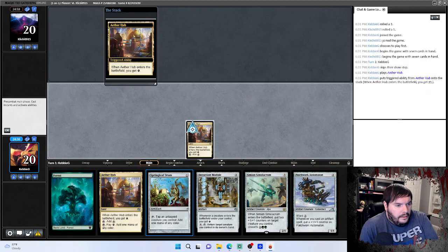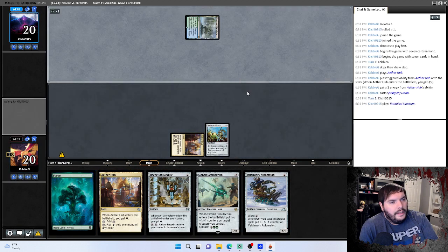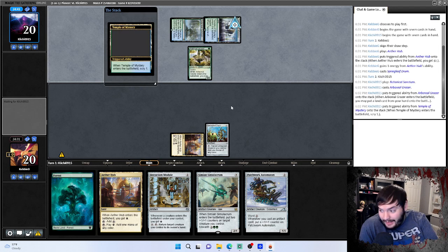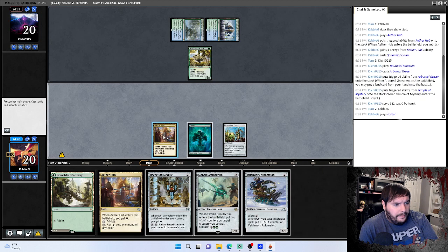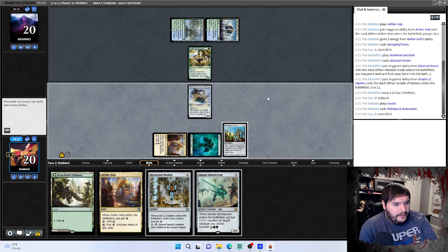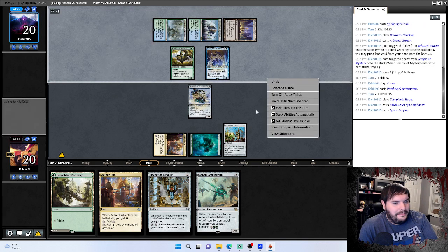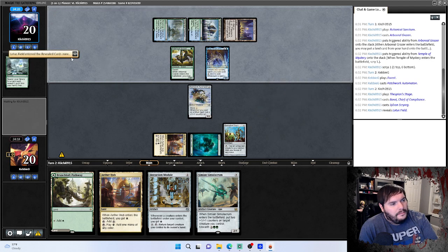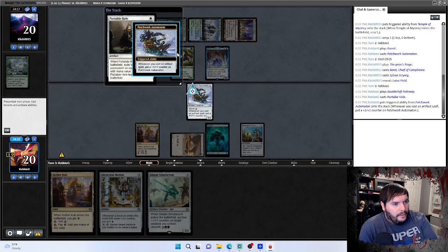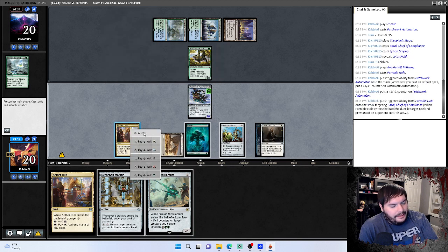Aether Hub, Druid, Sanctum, Grazer — this must be Lotus Field. We definitely need to bring in Damping Spheres. We play Automaton, pass the turn. This Druid is not actually working likely here. There's the Lotus Field.